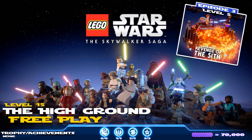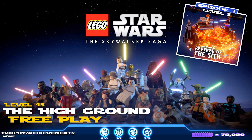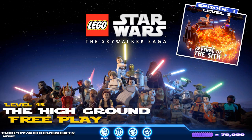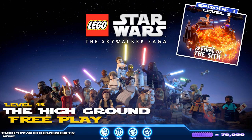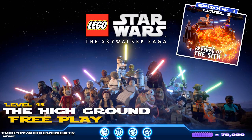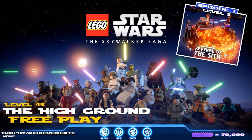What's up guys, HTG Brian here back with more Lego Star Wars the Skywalker Saga. This is level 15, the High Ground free play — the end of episode 3. We're gonna get all those mini kits, all three challenges, and hit that true Jedi status giving us all those kyber bricks. We do have quick links down below in the video description.